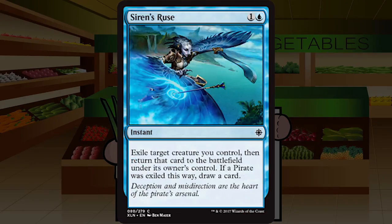Siren's Ruse is one and a blue for a common instant: exile target creature you control, then return it to the battlefield. If a pirate was exiled this way, draw a card. This is 100% deck dependent — I'd probably only begrudgingly play this as a combat trick slash insurance, but if I have a cool ETB effect or preferably several I'd be happier, and if they're on pirates, bonus draw. It's sort of a D-plus that you'll sometimes just main deck — count your ETBs and decide from there.